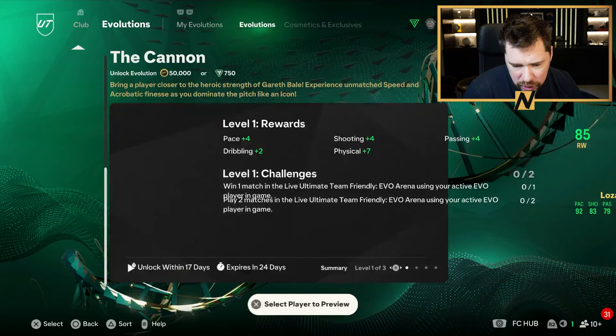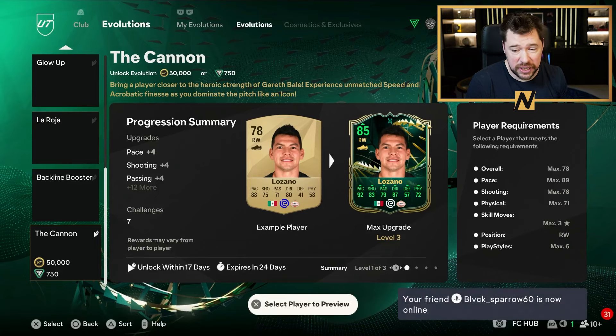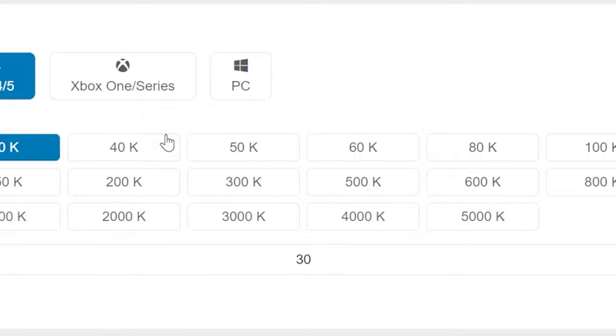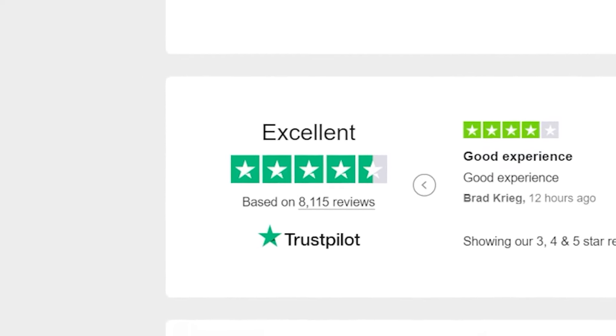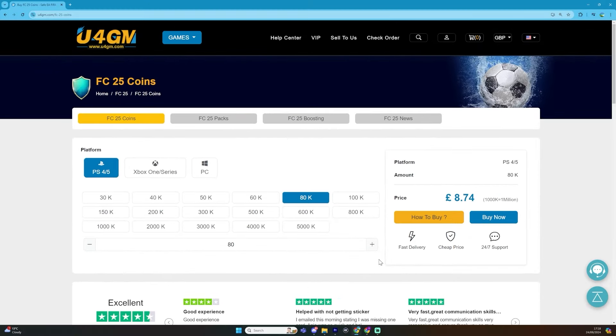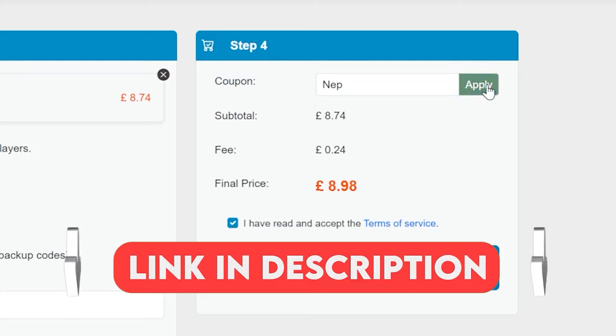I don't have too many in my account right now to have a look, but even that Lozano looks pretty cracked by the end of that — that is a huge upgrade. The cheap, safe and fast FC25 coins: go to U4GM, they have over 8,000 comments on Trustpilot with a 4.6 rating, and to get 5% off your order use code NEP at checkout.